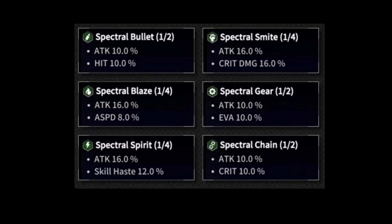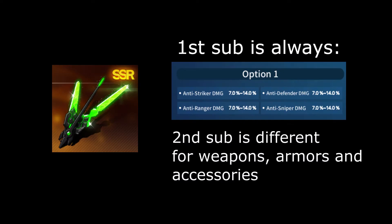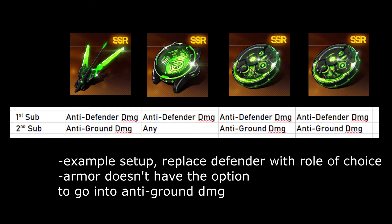As you can see, they're different from the other gears. All of them provide attack and one other stat. The two-piece bonuses can be found on all of them, even the blue rarity ones, but the four-piece bonuses can only be found on purple rarity or higher. The first substat is always one of the four anti-role damage types — so anti-defender, anti-striker, etc. The second substat for the weapon and accessories, ideally, is anti-ground damage in order to complement the anti-role damage.